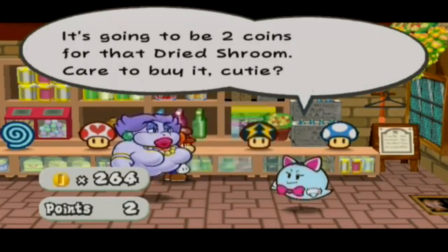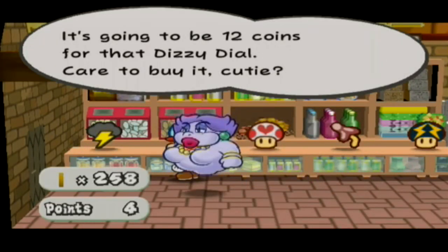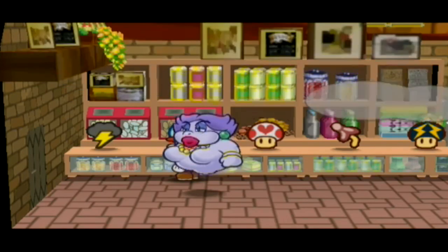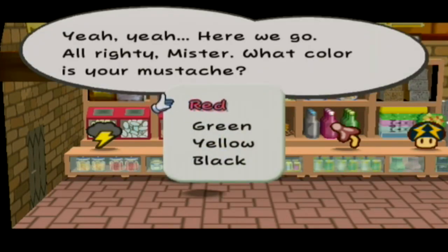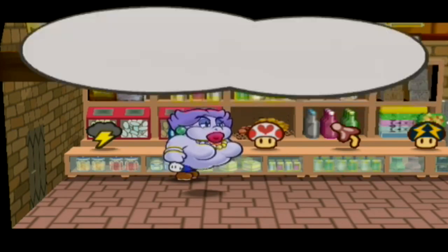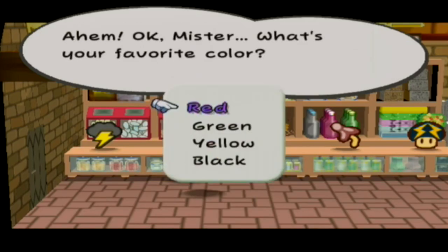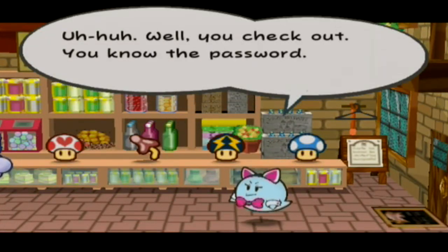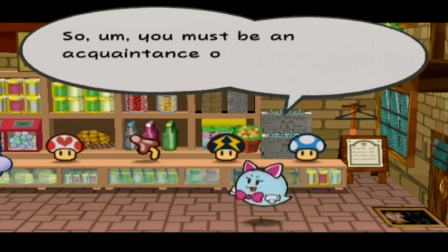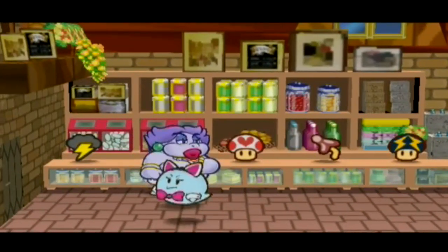Let's go ahead and buy the dried shroom. "Oh, thanks, sugar!" I always love the Pianta characters. Then the dizzy dial — "Oh, thanks, sugar!" Alright, she asks: "What color is your mustache?" I say black — oops, wrong answer. Let's try again. "What's your favorite color?" Yellow. "Uh-huh, well, you check out. You know the password, so you must be an acquaintance of Dom Pianta. Good for you." And she just floats on over and talks to the door.